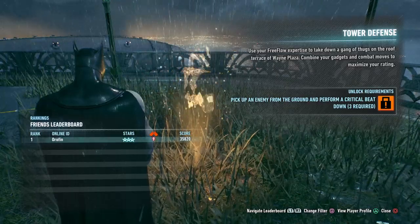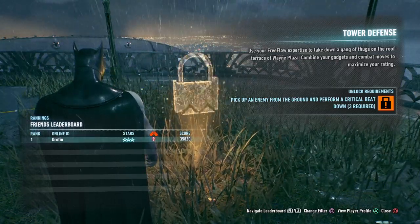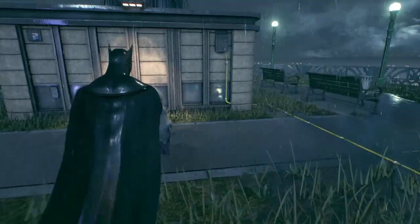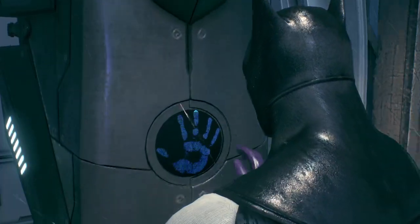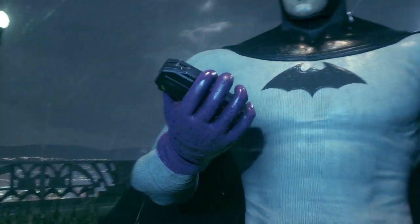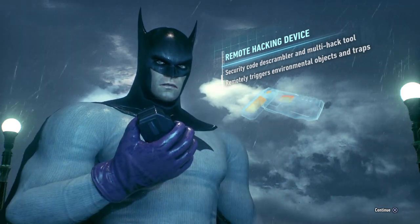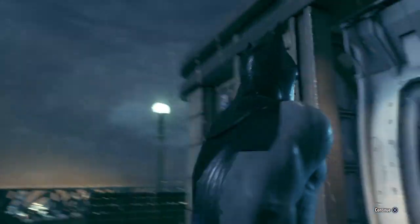Combine your gadgets and combat moves to maximize your raiding. Unlock requirements: pick up an enemy from the ground and perform a critical beatdown. It looks like the cryptographic sequencer, but it's not — it's a remote hacking device: security code de-scrambler and multi-hack tool that remotely triggers environmental objects and traps. It just sounds like the cryptographic sequencer to me.